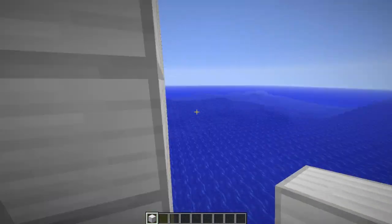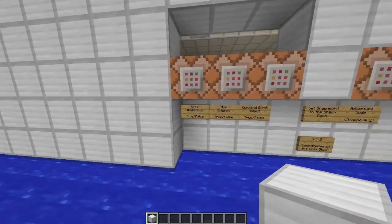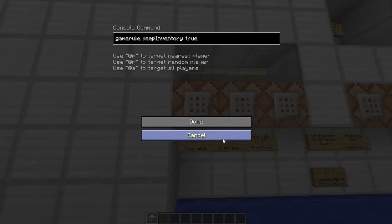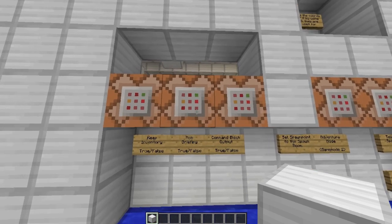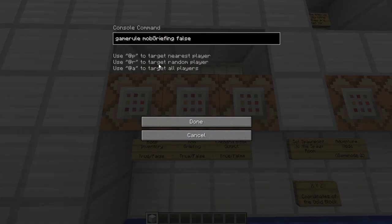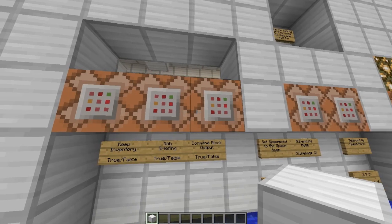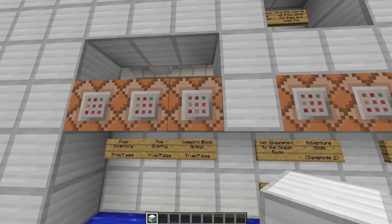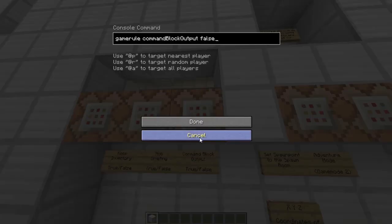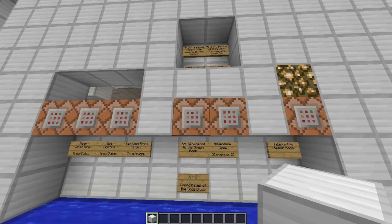The command blocks: this one is keep inventory — keep inventory true. You don't lose your stuff, but if you die as a prisoner, you get your inventory cleared, just so there's no clutter when you die if you have stuff in your inventory. Then mob griefing false, obviously, just in case — if a creeper blows up, it's not ideal. Command block output false — it's a given, you don't want to see all the teleport commands and stuff.